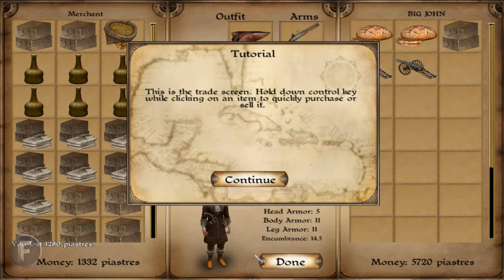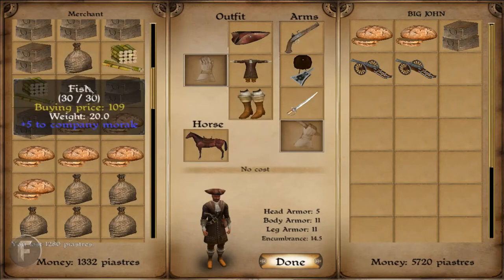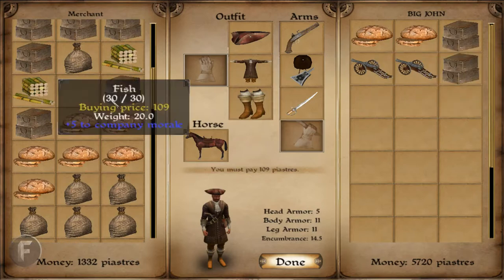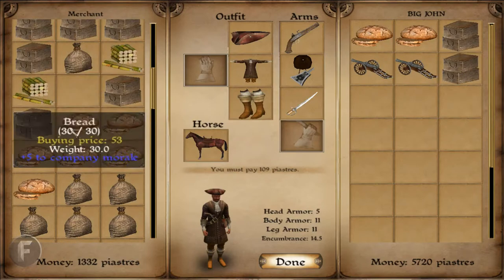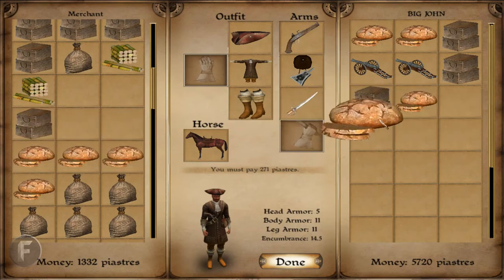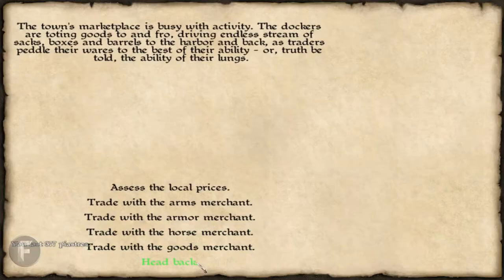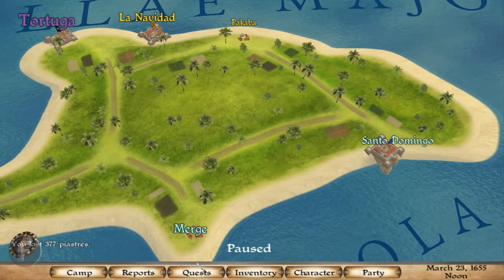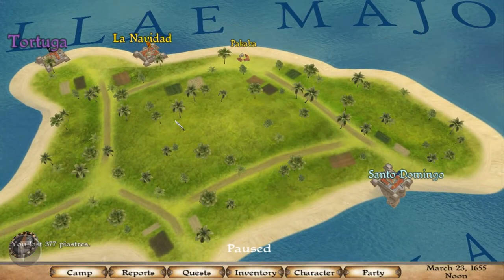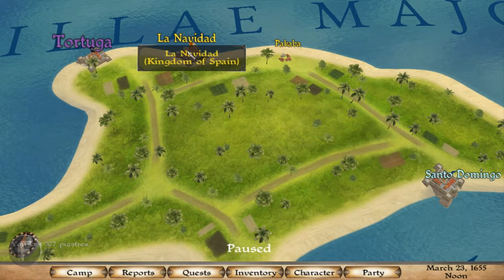While we're here, we're going to go ahead and buy some food for the guys. Fish will do pretty good. We'll buy one more fish and a couple of pieces of bread. Done. And by the way, you do start off with 7,000 coin. So I'm going to go ahead and head to La Navidad, and we'll be right back.